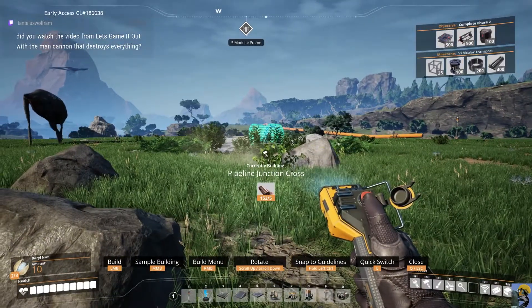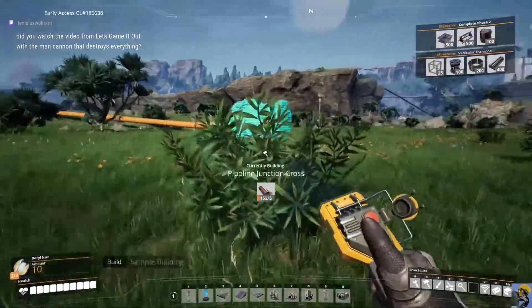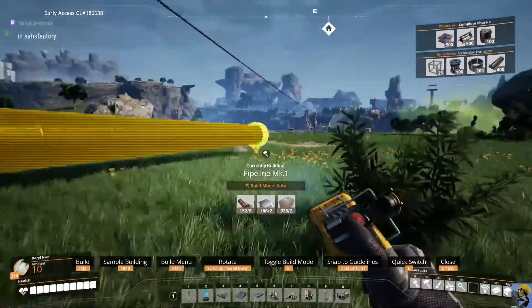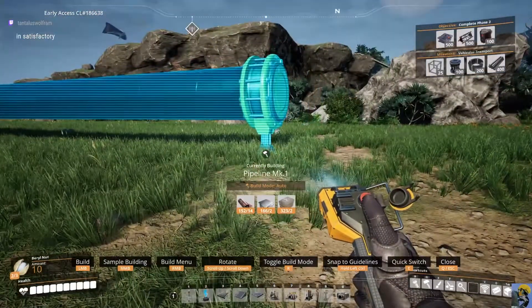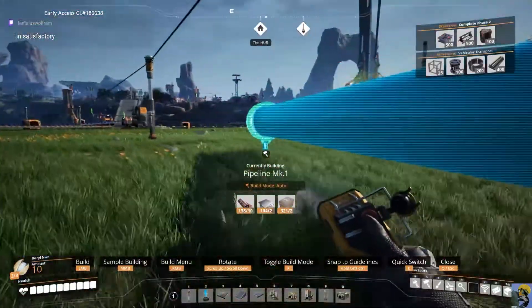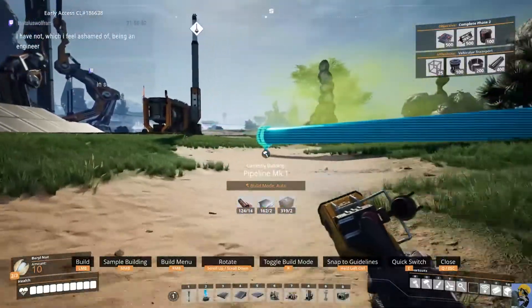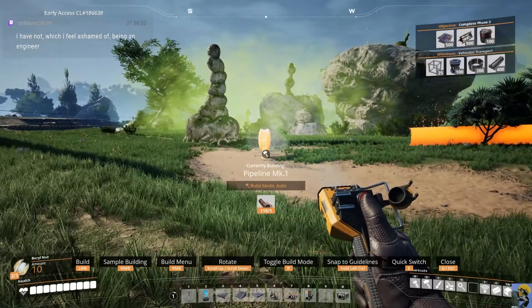Hey Tantalus, what's up my friend? Have I watched a video from Let's Game It Out with a man cannon that destroys everything? No I haven't. Is it like a real cannon someone's using in reality, or is it in this game? In Satisfactory? That's hilarious — no, I haven't seen it, Tantalus. How much have you played this game, my friend? Good evening, good to see you. I really want to try to get this over to my coal, but I have to avoid poison in the air and I don't want to get hit by it.